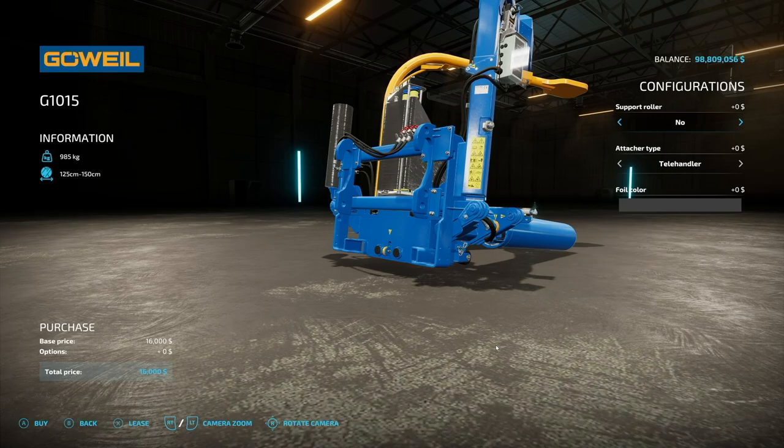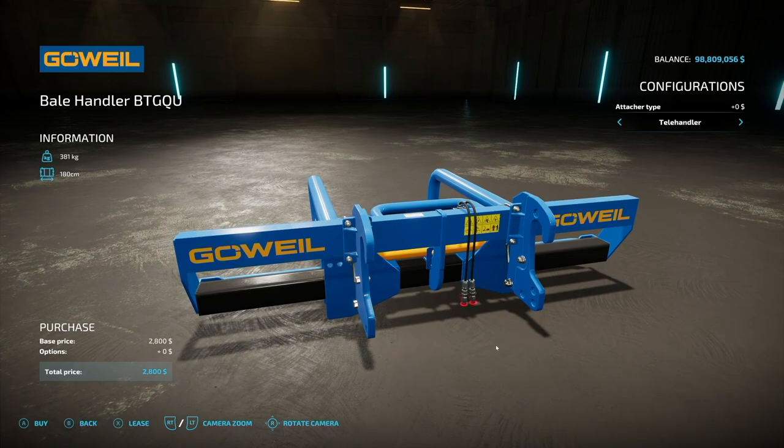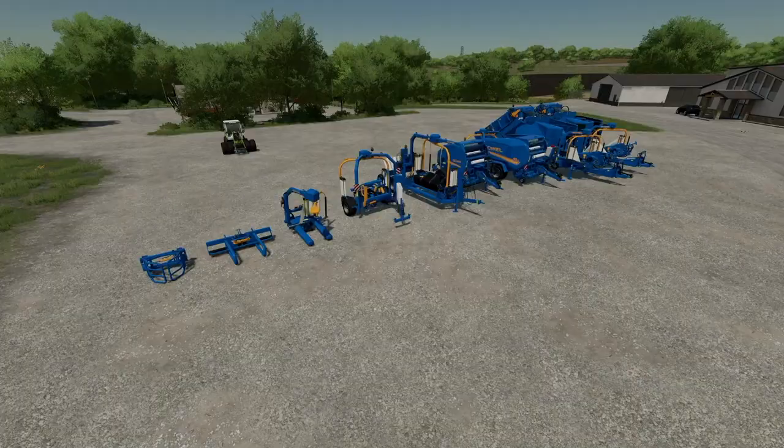Then we've got stuff for bale handling. The first one is the BTG-QU for 180 centimeter square bales. This squeezes them with three-point and front loader connection, and we also have telehandler. And lastly, we have the RBG for 125 and 150 centimeter round bale handling with front loader and telehandler — no three-point on this one.